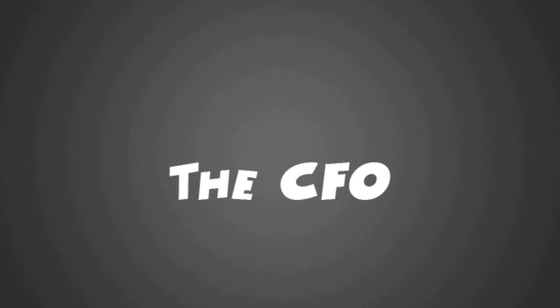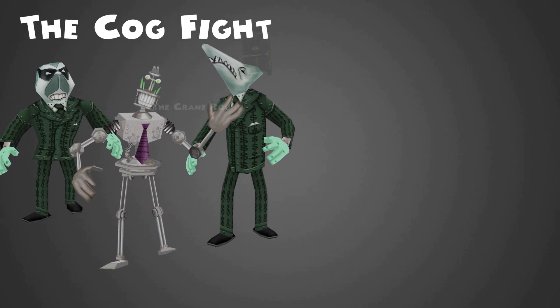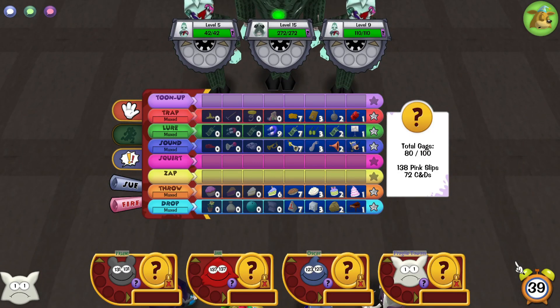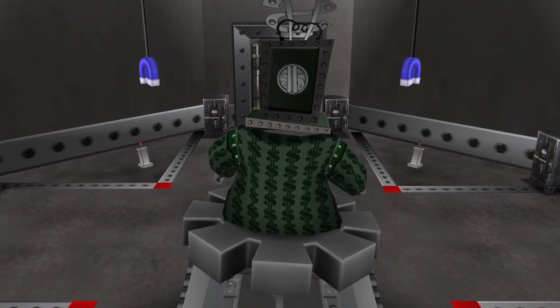Now with the Mint out of the way, let's move on to the CFO himself. The fight with the CFO can be broken down into two major parts: the cog fight and the crane round. In a tier 3 CFO, the first cog is a level 15 and more can come out through the rest of the fight, so I would recommend bringing at least level 7 gags. You should not be afraid to ask your teammates to use SOS cards and fires, as it's better to use a reward than to risk dying trying to save one. Now let's move on to the crane round.